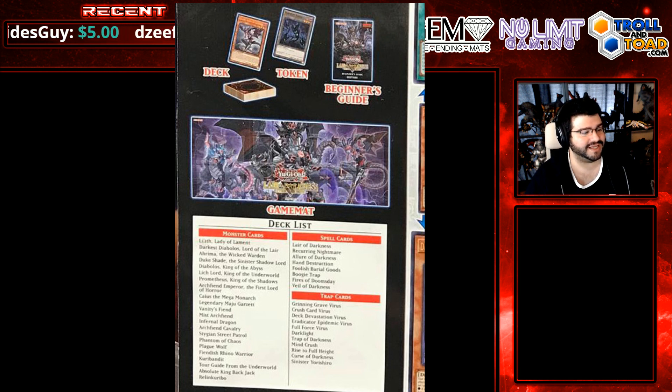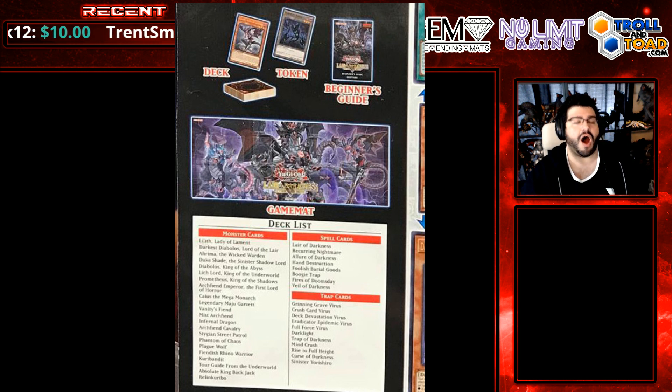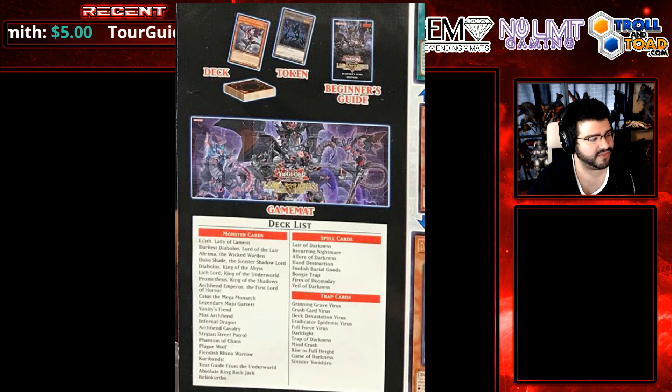They're all very welcome to be easy to get, especially Deck Devastation Virus and Eradicator. Full Force Virus was just reprinted in the Megatins, but sure, why not? Dark Light is a very welcome one — that was an old card with one printing that received a lot of hype when the structure was announced. Most likely Konami kind of took notice of that, or maybe their R&D already thought about putting it with this strategy. Trap of Darkness — that's kind of a situational one. We've got Mindcrush, Rise to Full Height, Curse of Darkness, and Sinister Yorishiro. A really, really good overall value.